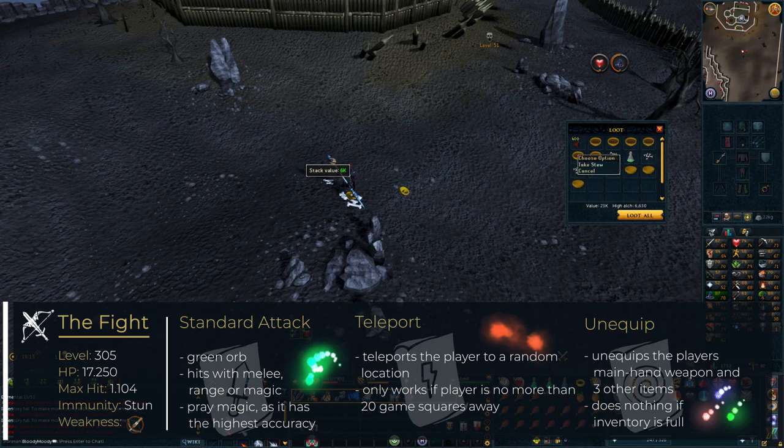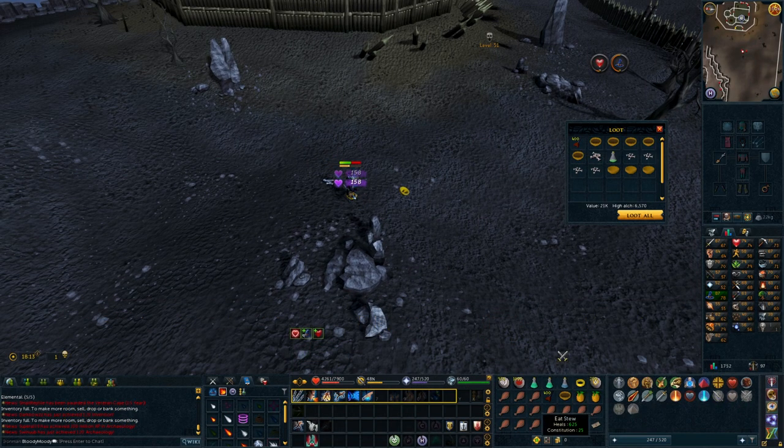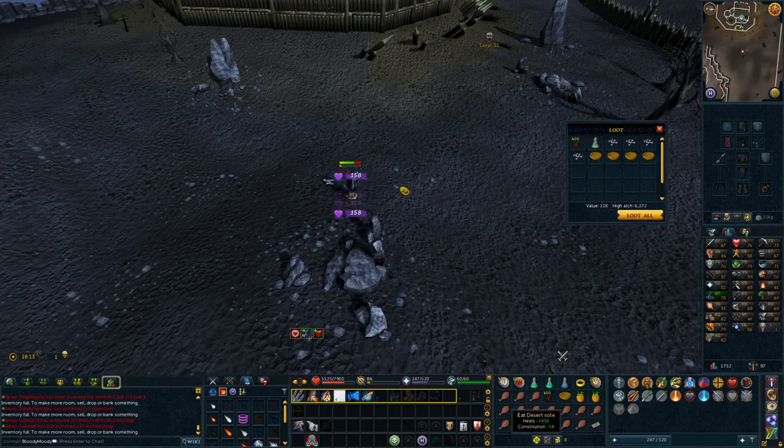Therefore, you should always have a full inventory, refilling food from your beast of burden and the elemental's drops alike.